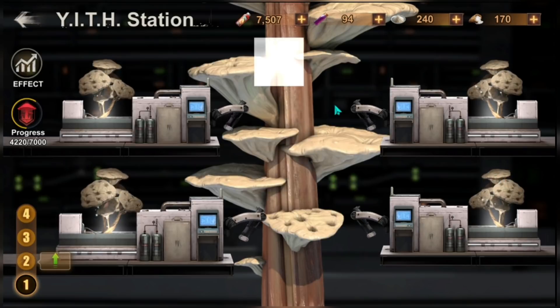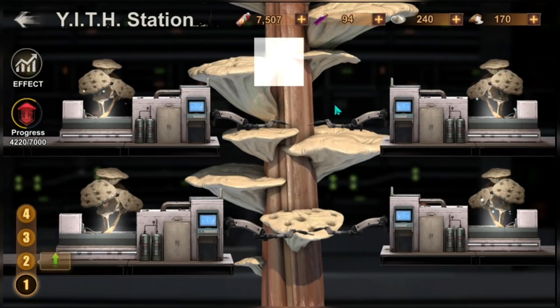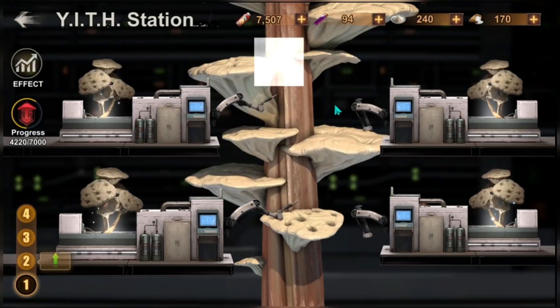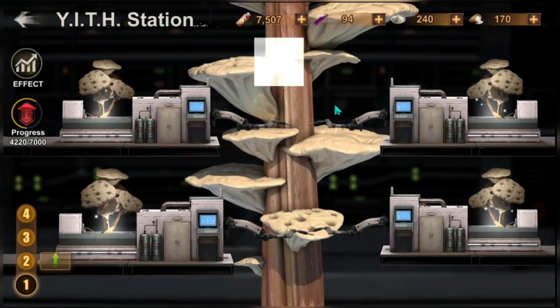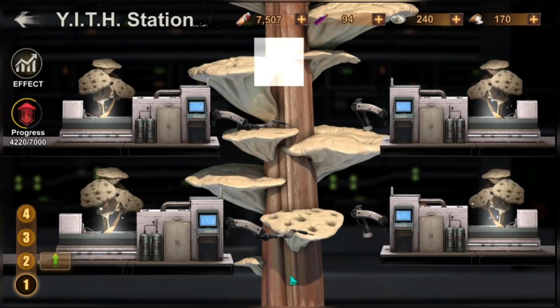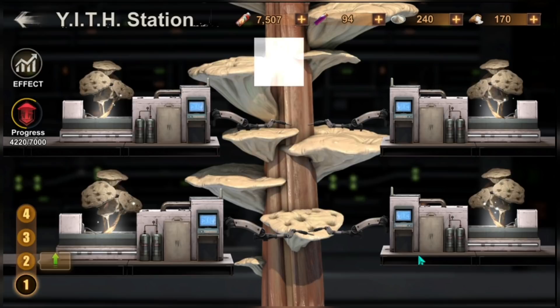The Yeth Station compared to Migo is quite different. In Migo's center you have equipment that you need to upgrade and connect together. The Yeth Station is much simpler — as you can see, you only have four machines.